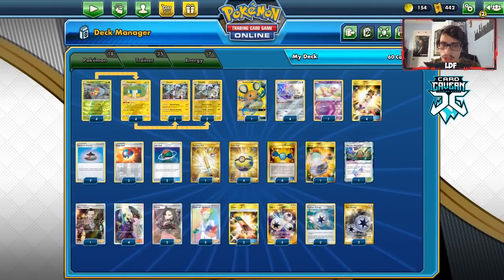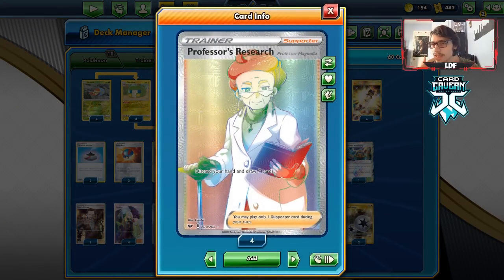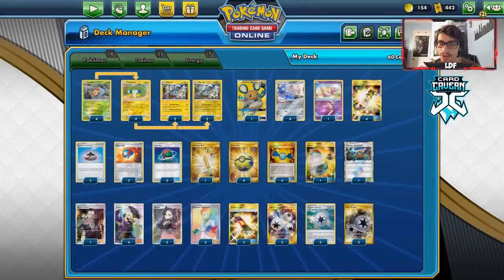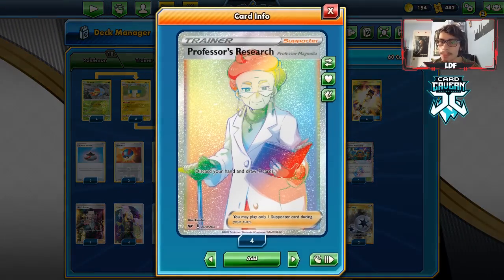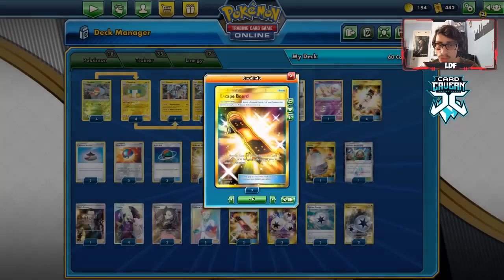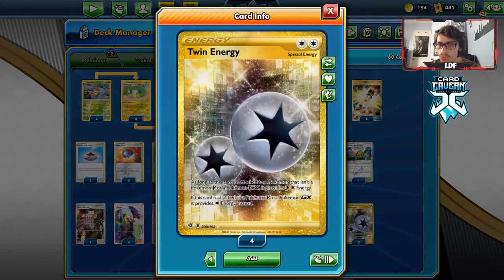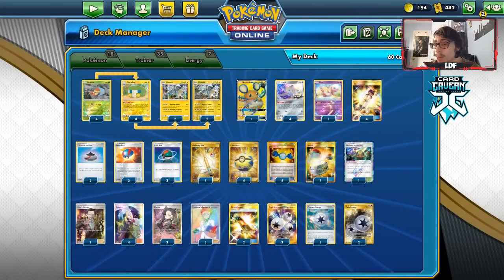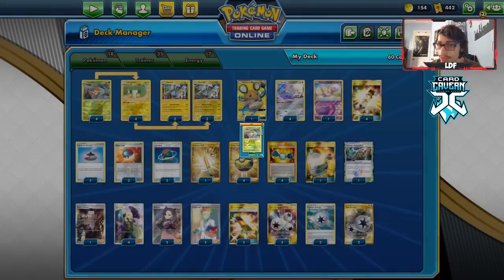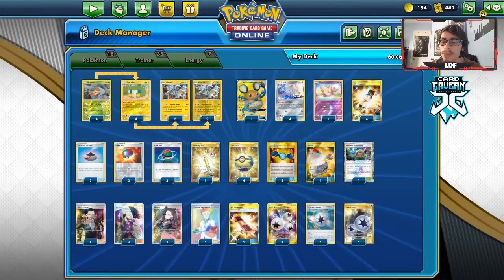For supporters, I'm playing three Professor's Research, two Marnie, and four Cynthia. In the early game before you get Vikavolt into play, Research can cause you to discard important resources, so I prefer Marnie and Cynthia for shuffle draw to keep resources for later. I'm playing one Boss's Orders with no Eldegoss due to space. Two Escape Boards, three Triple Energy, two Twin Energy - Twin Energy is useful because it works with basic Pokemon on your bench and lets Grubbin retreat for free into Jirachi. Two Capture Energies to get a free Grubbin into play.